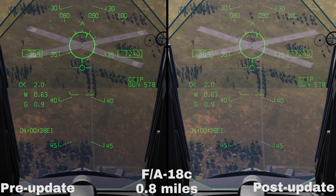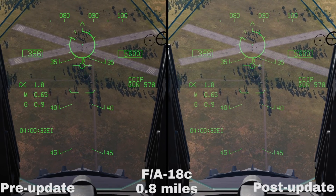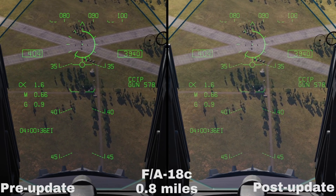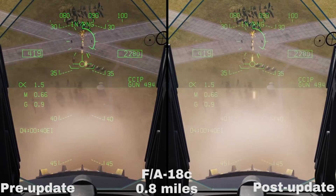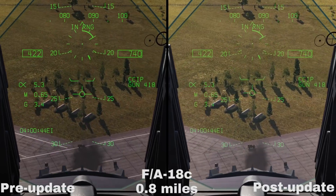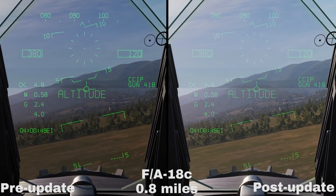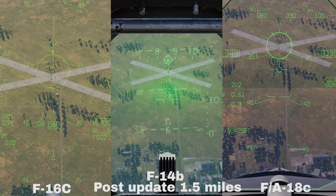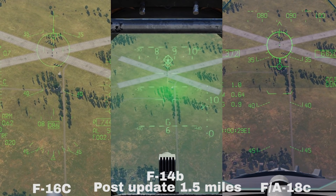The changes for the Vulcan, starting with the Hornet, are less pronounced. Because of the very short 0.8 nautical mile range of the gunsight on the Hornet, you'll notice much less of an improvement. It's definitely tighter than before, but the Hornet's gun remains a very difficult tool to use in air to ground, because of just how dangerous it is to get into the in-range cue, since it does not provide accurate sighting until the cue at about 0.8 nautical miles, compared to the Tomcat and Viper which can shoot accurately from about 2 nautical miles.